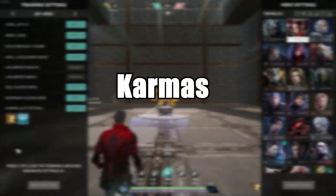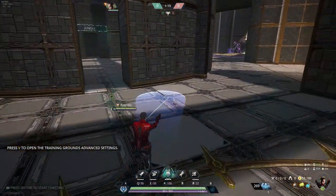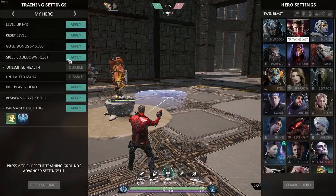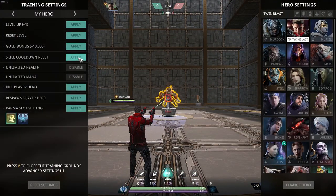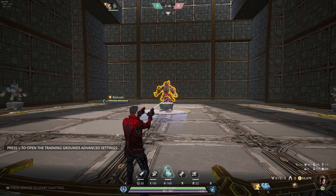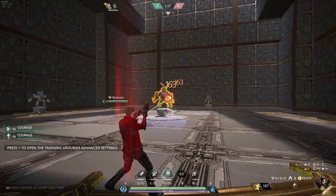When selecting karmas during the hero select screen, it's important to understand that teleportation — more commonly referred to as flash or blink — is more or less required when playing ADC. This doesn't mean you need to take it, but given how much crowd control and diving abilities there are in this game, it's best to have an instant repositioning tool. Your second karma is up to you, but I always recommend Courage as of the upload date of this video. This gives you an attack speed boost and movement speed boost, and is relevant throughout the whole game. Even in late game when your attack speed is high, using Courage as a pure movement speed buff is always good.